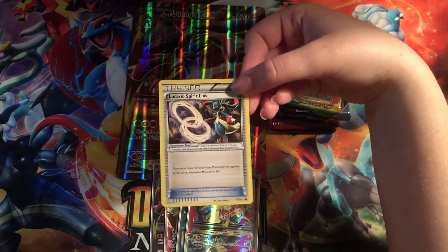Going through the packs, we've got X and Y Roaring Skies, Primal Clash, Fates Collide, Breakpoint, Ancient Origins, Breakthrough — that's the pack I'm opening because it has Mewtwo — Siege, and Evolutions. Base set Charizard, here we come! Of course, he's going on the bottom, because you've got to end the video on that base set Charizard.